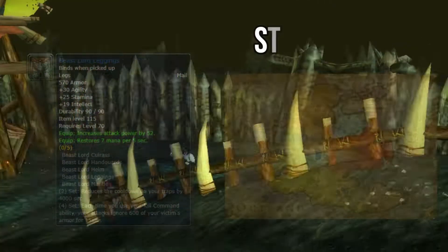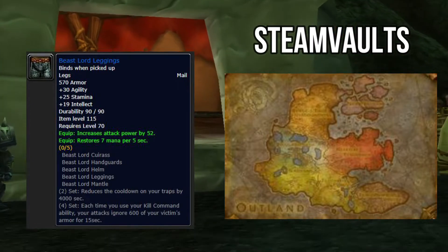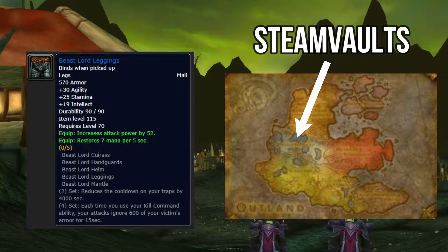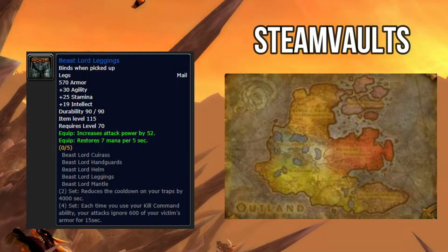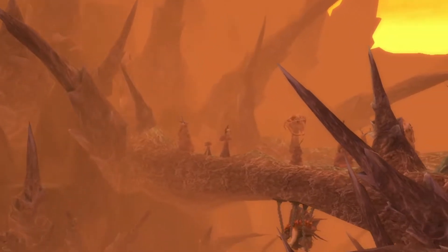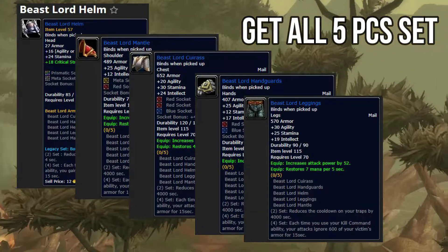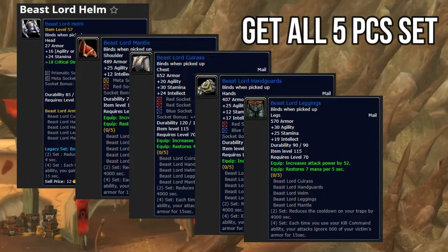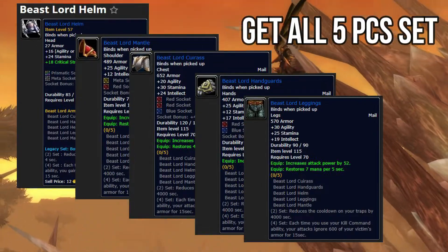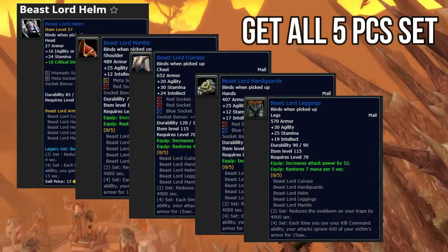Your next best in slot item is your Beast Lord Leggings, which come out of Steam Vaults with a 16% chance to drop. A couple of items come out of Steam Vaults — your shoulders and your legs. Don't run with an elemental shaman or they'll probably take it from you. Stats are 25 stamina, 19 intellect, 30 agility, increases your attack power by 52, and restores a little mana — useful in the long fights you do in Kara. Once you get your four-set bonus, you want all five pieces of the Beast Lord set so that later in Kara you can swap out one or two pieces while keeping that four-set bonus.